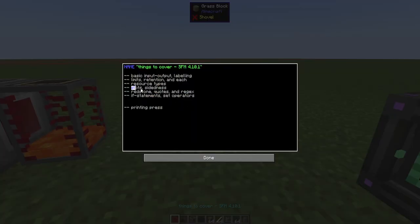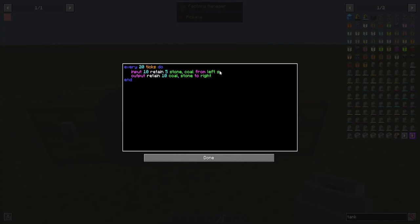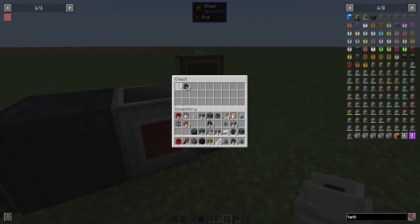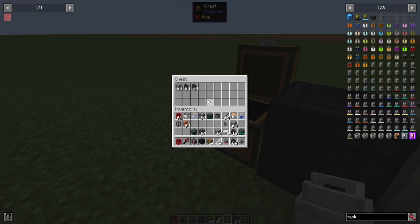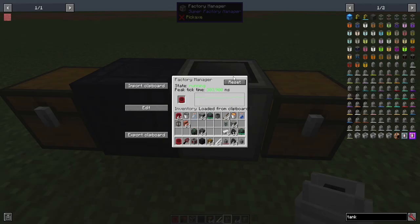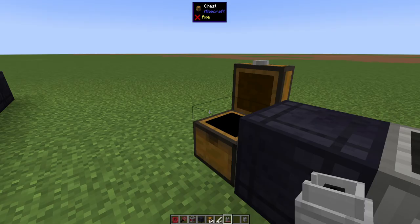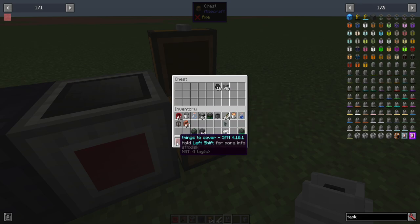We have slots and sidedness. So we've talked about top side and bottom side, but you can also do slots. If we say 'from left slots 2 to 10 and 13', we can limit the slots this will work on. The coal and stone not in slots 2 to 13 won't be touched, but those specific slots are being affected. We can also specify slots on the outputs to restrict where items are placed.